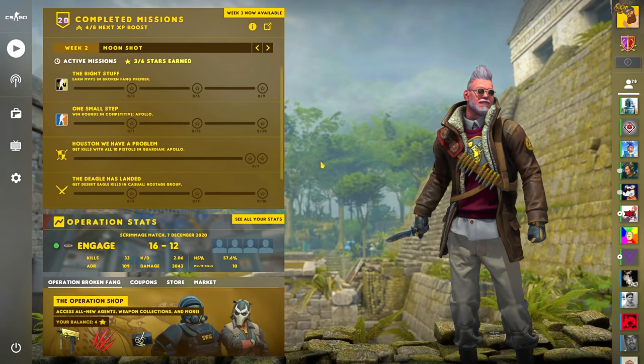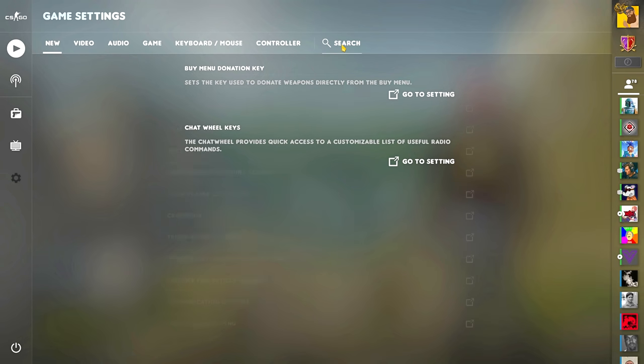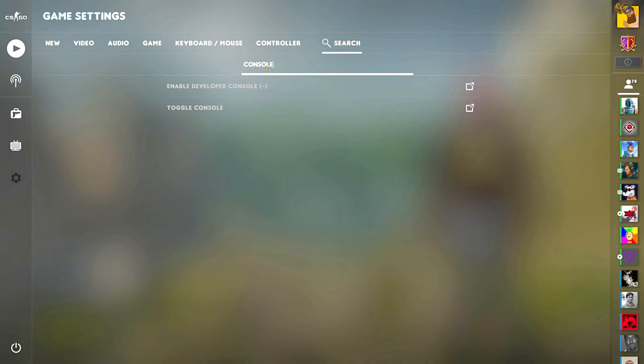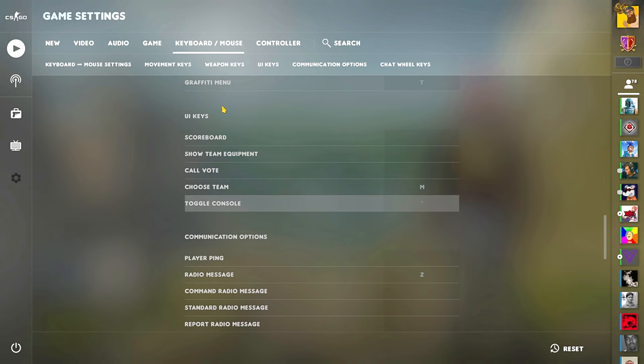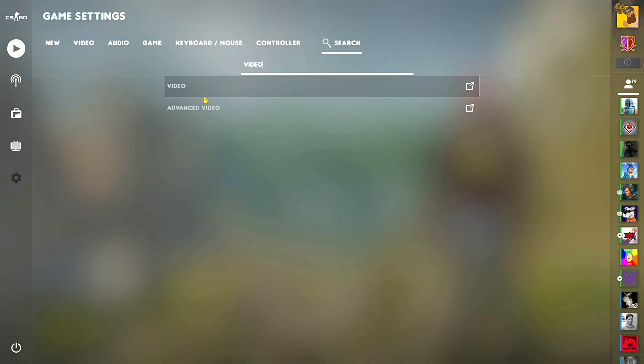Next up, the settings page is starting to get a bit messy with all the new features that have been added this year, so Valve have responded with a search function. When you click on search, you first see the newest settings added, then you can type any setting and it will show up as a shortcut to it. Finally, an easy way to help your new teammates navigate through the menu.